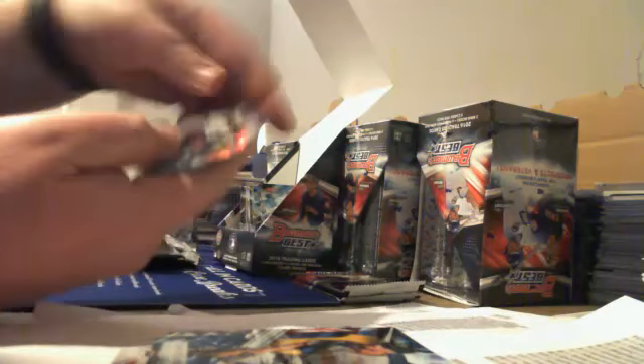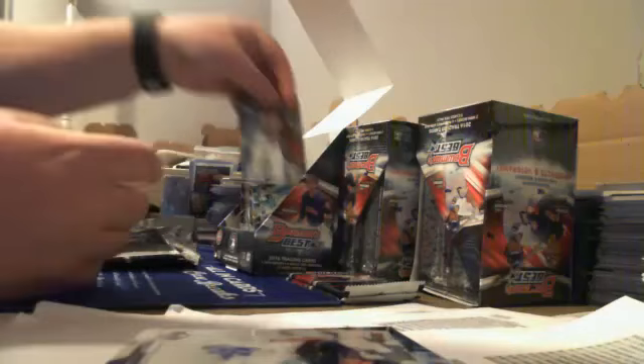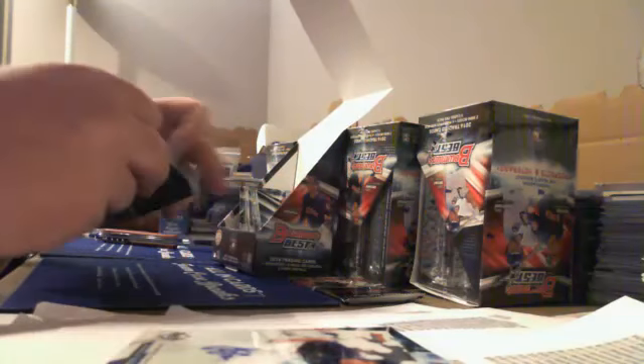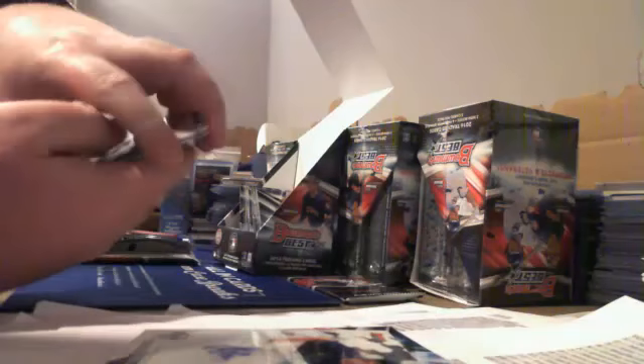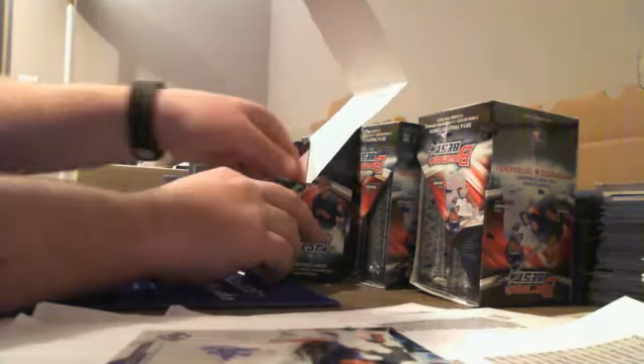Mirror Image — Reyes Love Auto and Alex Reyes Refractor. Two packs left in box one, TCG1. Anthony Alford and a Mike Trout Refractor — nice pack. Here's a Trey Turner base, Adam Jones mirror image, and an Aaron Nola Refractor. That was box one, TCG1.